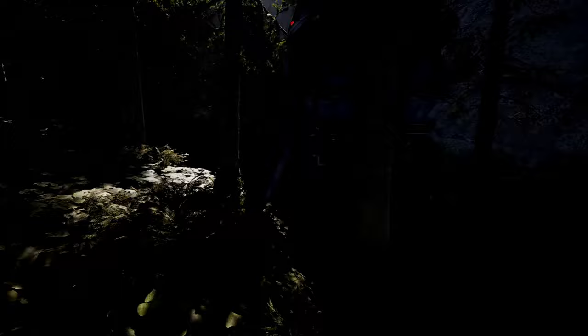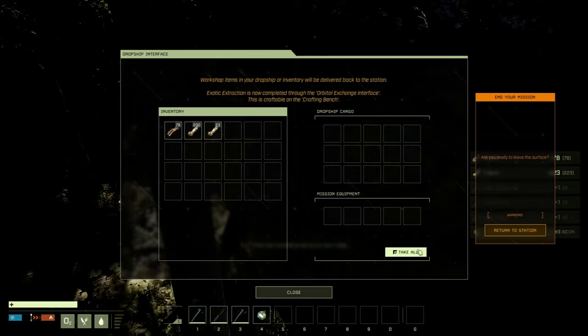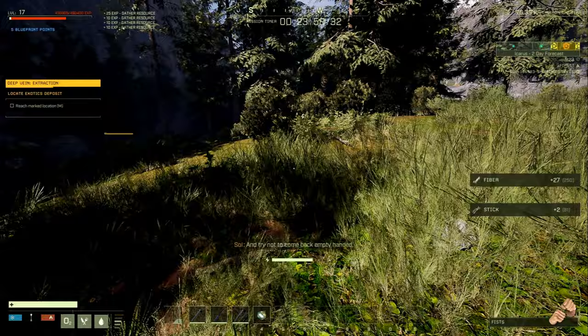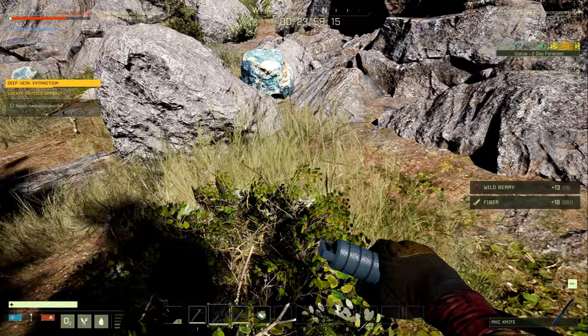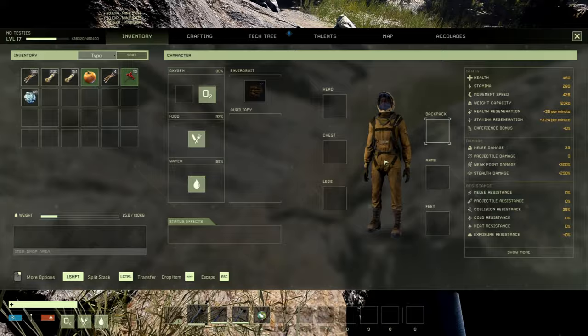Once you drop down, go ahead and start grabbing fiber, sticks, all that good stuff. If you dropped down with some gear, don't forget to take that from your dropship. Your first objective is to find food and food buffs. Find several food buffs. If you didn't drop down with basic tools, make some so you can harvest. Grab some berries and some oxide so you can breathe — just chuck that into your oxygen slot.